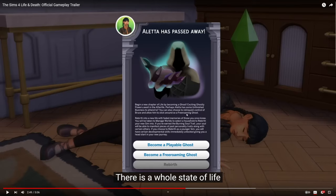They have some spelling errors here. 'Rebirth into a new life with fated memories of those you once knew. You'll be taken to Manage Worlds to select a household to rebirth your new Sim into. If you have earned the Burning Soul trait, your soul will be able to manifest pieces of past personality traits.' That's interesting. So a free-roaming ghost — I'm not sure what that means. Are we saying it's a non-playable ghost that just roams Ravenwood?